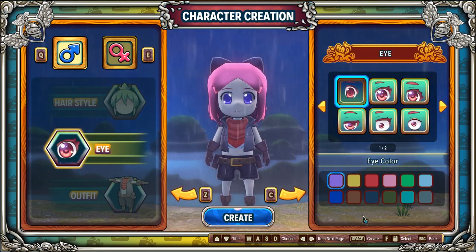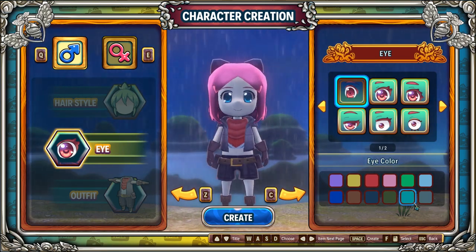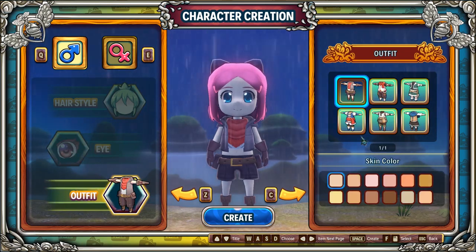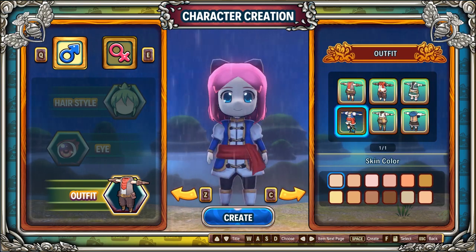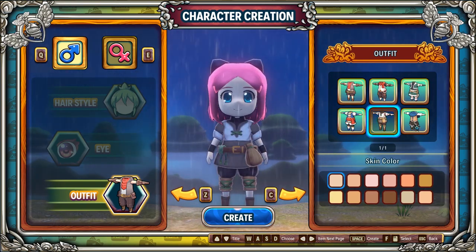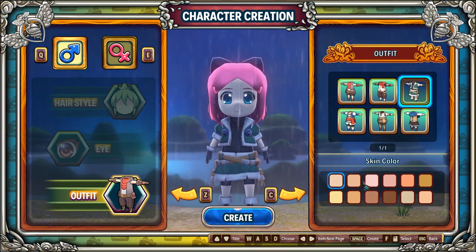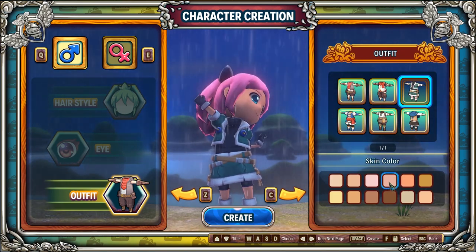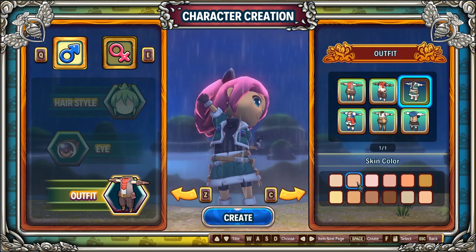So here we are first of all with our character creation. I definitely am super picky about the type of games that I play because I like stuff that's really cutesy and fun graphics, very cartoony. So the second I saw this, I instantly fell in love. And the fact that I'm able to give my character pink hair — I thought was pretty amazing. She's got these beautiful big eyes. I'm going to go ahead and change them to a teal color, and I picked out this little outfit that sort of matched the color of her eyes. There's not too much more customization other than that.